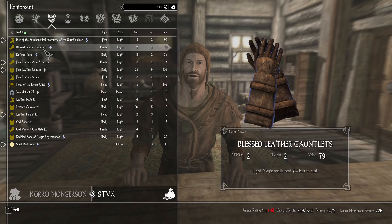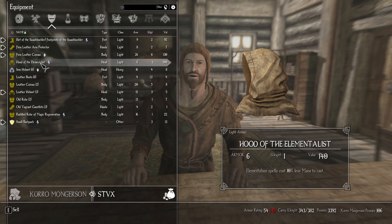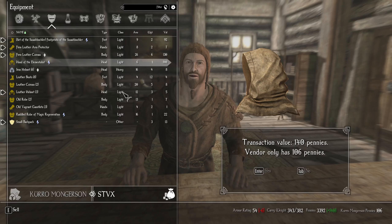Let's just go through here first. Blessed, minus six — it's only two armor compared to firm but it gives you light magic. Defense robe, no. Firm shoes, eight to nine. The hood — I've got a helmet. He's too poor.